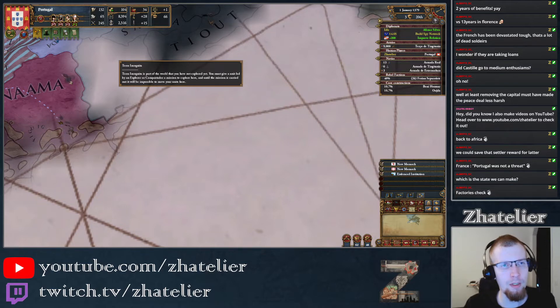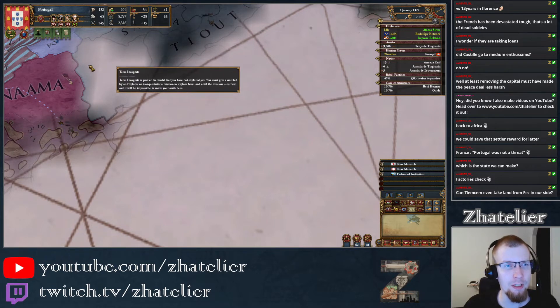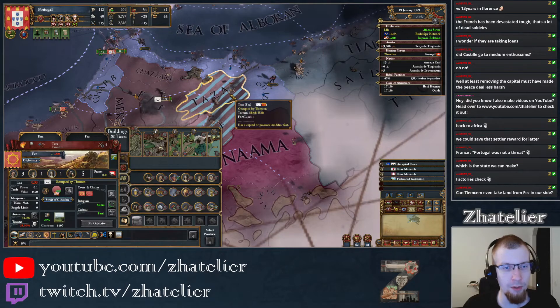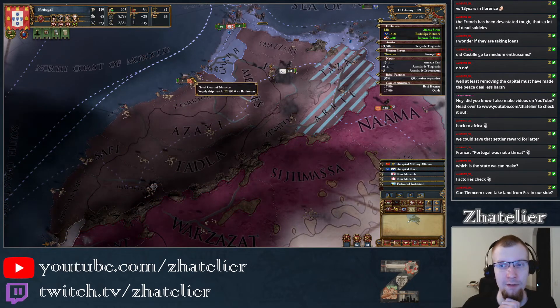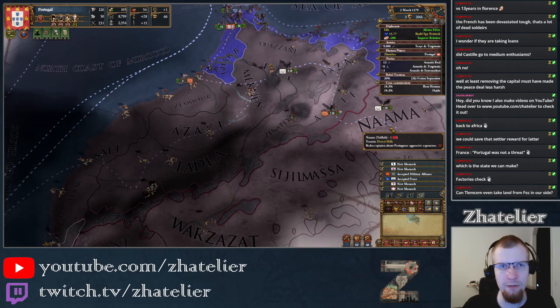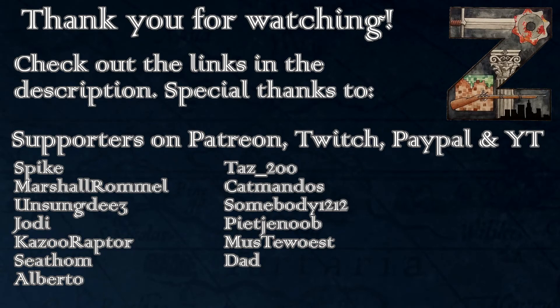Granada has announced me as a rival. It's probably not going to be that bad in terms of points — still around 30 or 35 mil points somewhere around there. I don't think they can take land from Fez because I'm blocking them, and I don't think they have the colonial range to go to the other side. They might be able to make Morocco independent, but I don't think Morocco has any cores there so that might not be a possibility. They could release Morocco down here — and if they do that, that's actually fine by me.